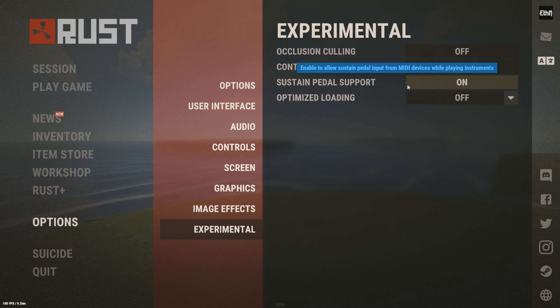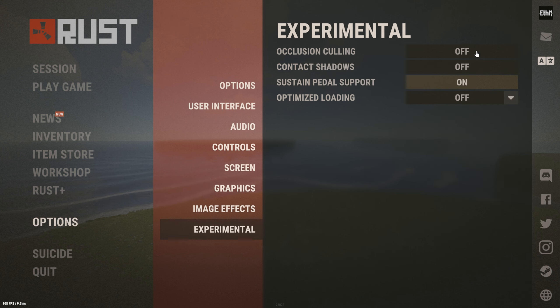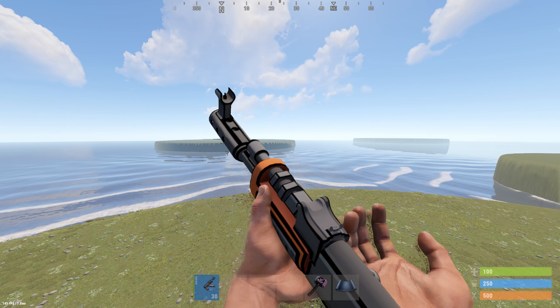Going to Experimental — I have everything off except one setting I've never really touched. I don't use MIDI at all, so if you do use that you can change it. For optimize loading, turn that down or off if you have problems loading. Since these are all experimental I don't really mess with any of this, but if you want to try them maybe they help — they might also be buggy, so I'm going to leave them alone.